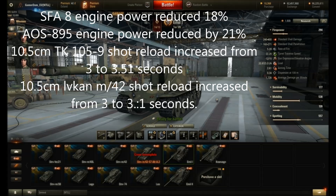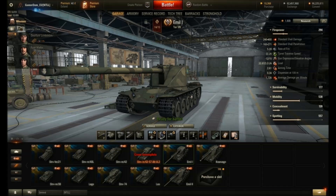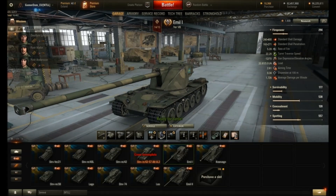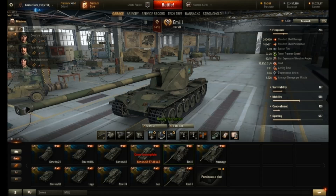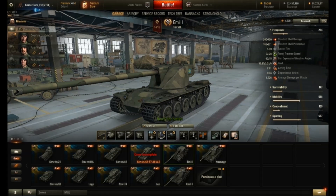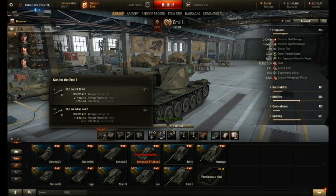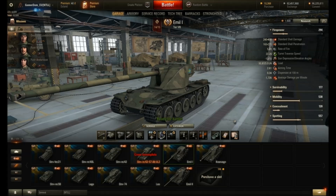This is the Emil 1, the tier 8 heavy tank - the first of the heavy tanks along the line. This has received some quite substantial nerfs, not as bad as the tier 9s and 10s, but a nerf nonetheless. They've changed the loading between shells - with the 12cm gun from 3 seconds to 3.51, and with the 10.5cm from 3 to 3.51. Surprisingly, this hasn't had as much effect on DPM as I would have expected.